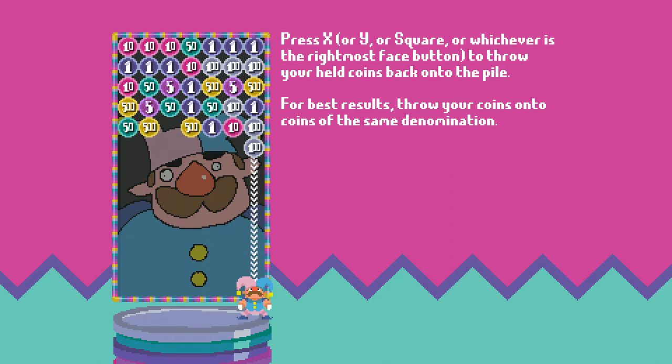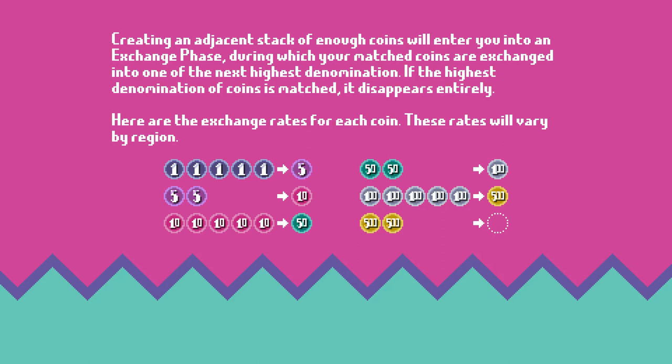It's basically a two-button game with the D-pad. X to release, A to grab. The denominations are 5, 10, 50, 100, 500. And then two 500s will zero out. So the whole point of this game is to zero out your money. Are you still with me, Audrey?